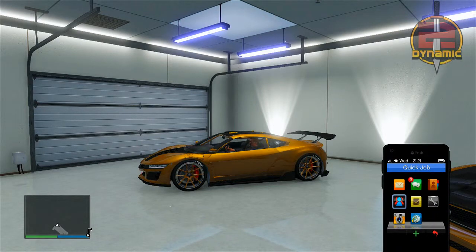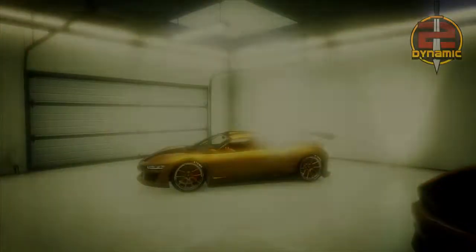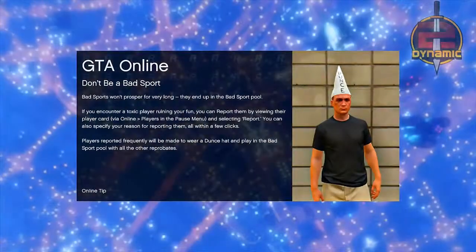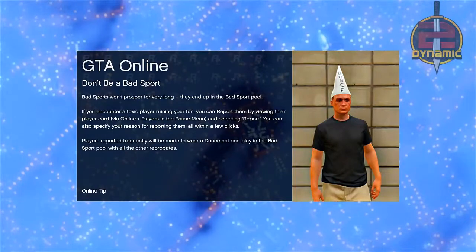Click on Join Random and from there it will say 'Are you sure?' — here is where the tricky part comes into play. What you want to do is press A and then accelerate at the exact same time, so A and RT simultaneously on Xbox. I'm not too sure what it is on PlayStation, but if done correctly it should spawn you into a mission lobby.